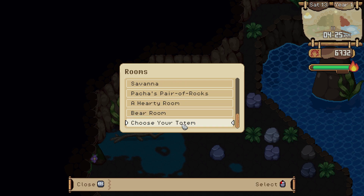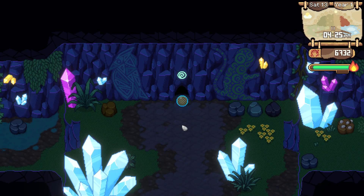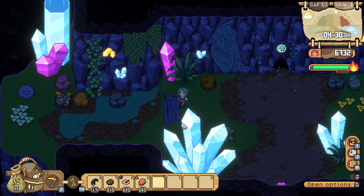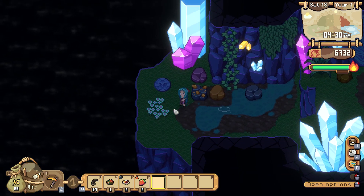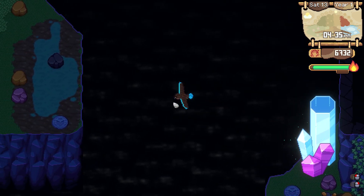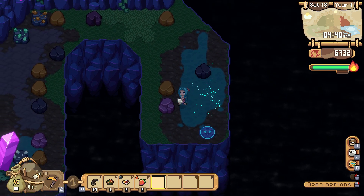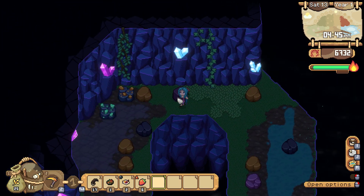We got a new option: choose your totem. Of course we're gonna go for owl if we're choosing a totem. Let's go through owl's cave, to which we have opened most of the doors — we hope.